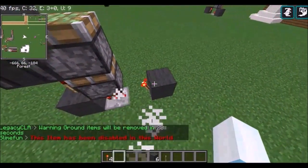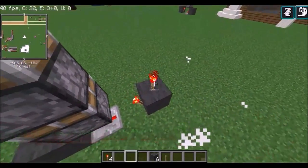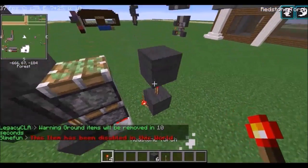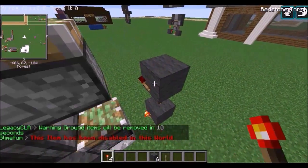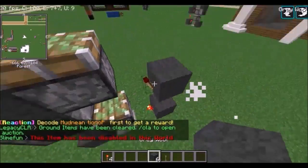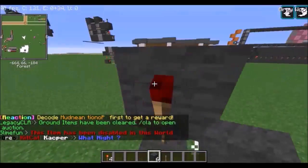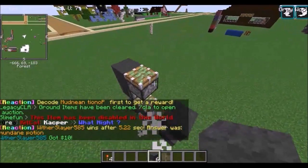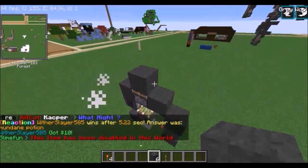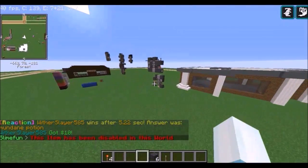Place the redstone torch right here — that'll be your retraction part. For your extended part, place a redstone torch here, a block above the redstone torch, and a redstone torch on the front face of the block. Then place a block above that torch and that's it. Place your floor blocks here, here, and here — I'll just use andesite.